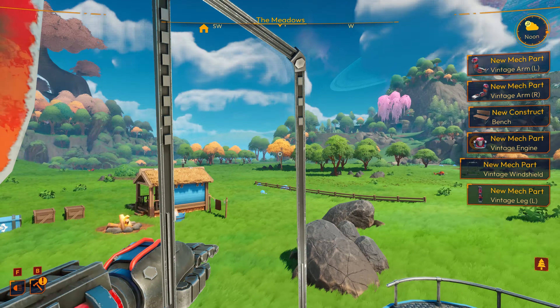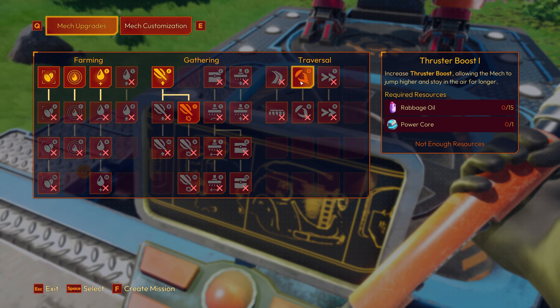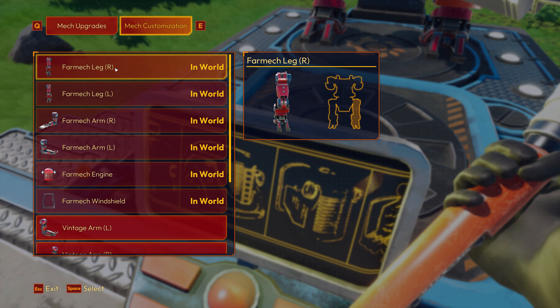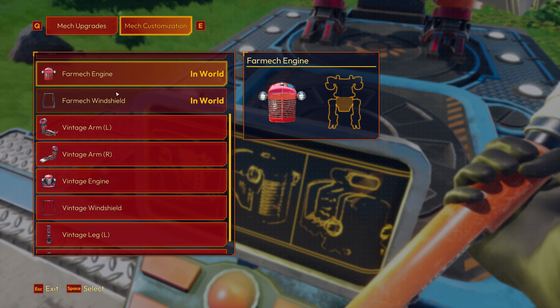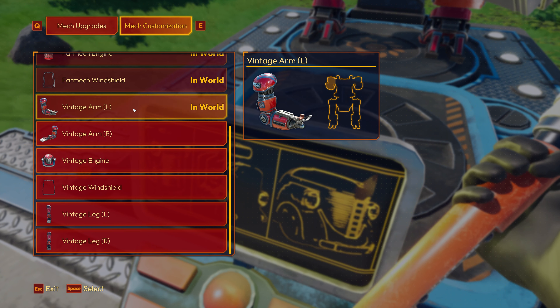Thanks for playing. Oh no — is this the end of the demo? Wishlist and follow. I've already done that, I've definitely wishlisted the game. Escape can exit so I can keep playing with the stuff that we just bought. Perfect. I was a little nervous there, I won't lie.